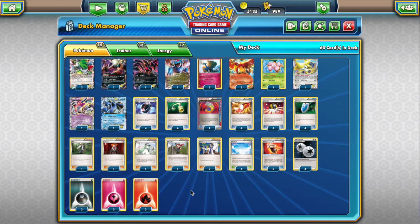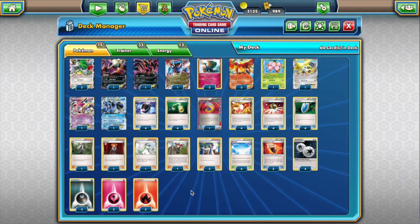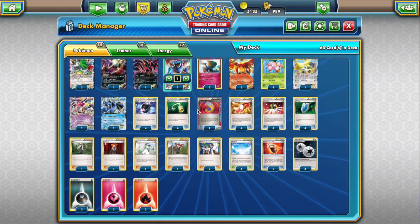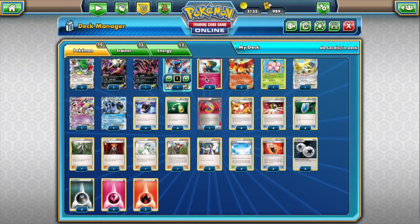As for matchups — against Greninja we are highly favorable, just because we take knockouts so quickly and most of the time we're knocking out with non-EXs like Xerneas. Against Vespiquen, it depends on the build, but against the most generic ones I think we're really favored — none of their Max Potion targets are that awesome against us. If they want to play the two-hit KO game we can go with Ho-Oh, but Salamence is usually awesome there too.